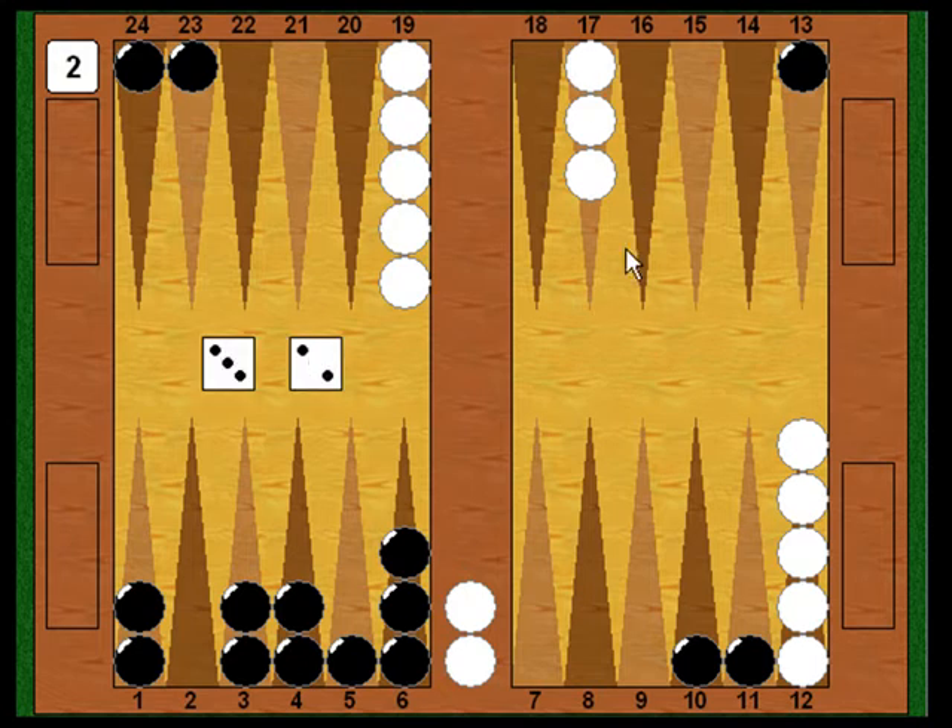White's turn again. He rolls a three-two — the two point is open, so White can play one checker into the two point. The threes are blocked because Black owns the three point. White's struggling, but if he can just make an anchor somewhere he can still pull this game out. Time is starting to run out, though, because Black is probably going to make a five-point board next turn.